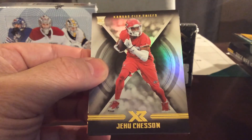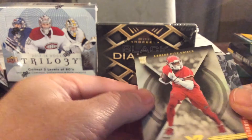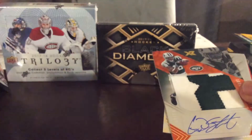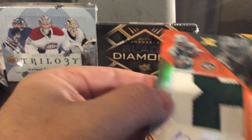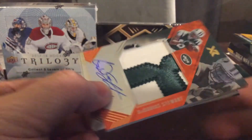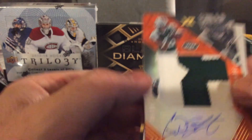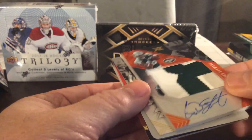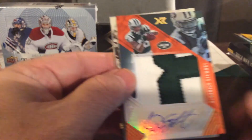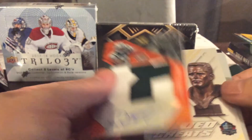Here's another — same guy, rookie card without the autograph for the Kansas City Chiefs, no serial number on that. And here's our second autograph card — Darius Stewart, New York Jets. Nice autograph patch, 5 out of 10 serial number — nice big patch, low number. Part of his number it looks like. Nice autograph, nice card there for the New York Jets.